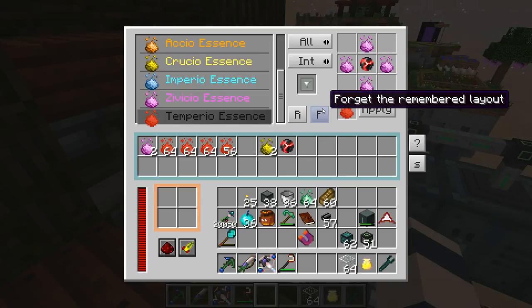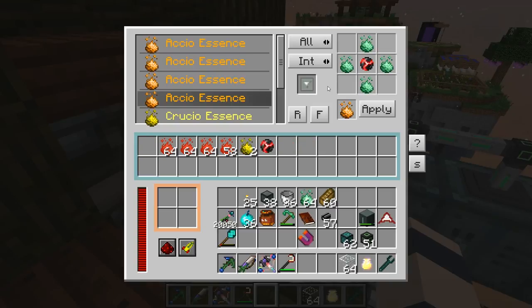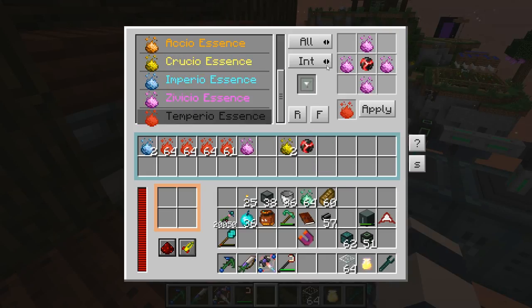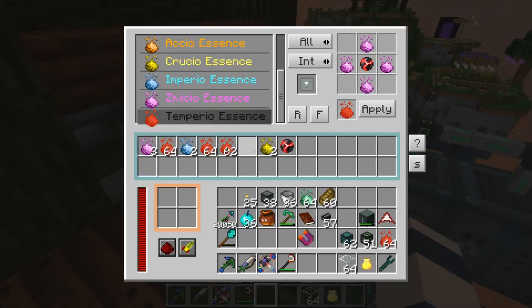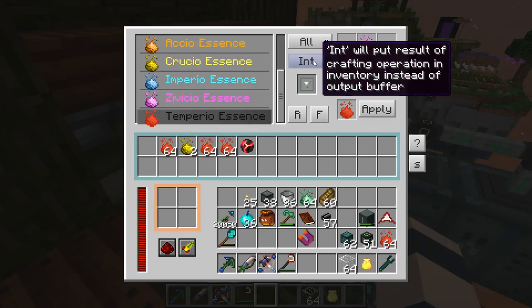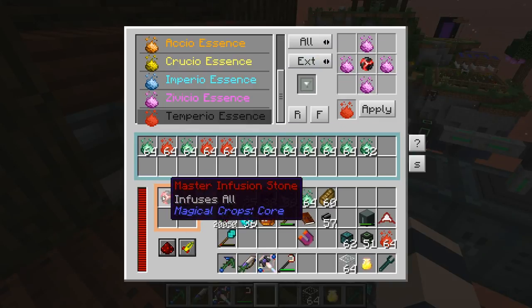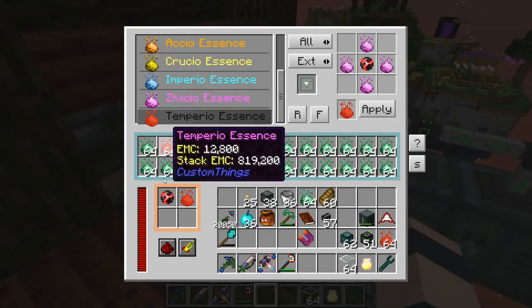I asked you guys what to do about it and we got some good suggestions. One easy one would be to just replace one of these recipes with the recipe to craft Temperio blocks and then export those out, and that'll separate it from the stone. Because if we keep it on interior we can't get this red stuff out — it gets stuck. If we go to exterior it crafts once and then gets messed up, so we need to keep stone in here and get the red stuff out.